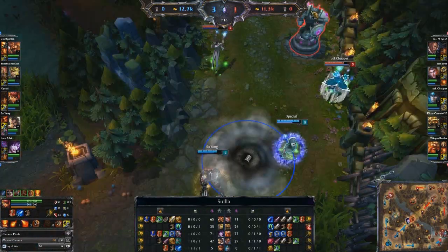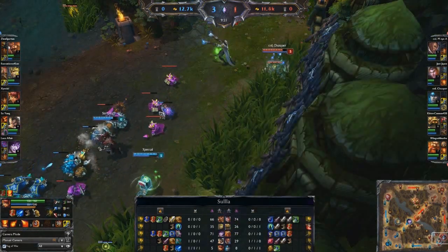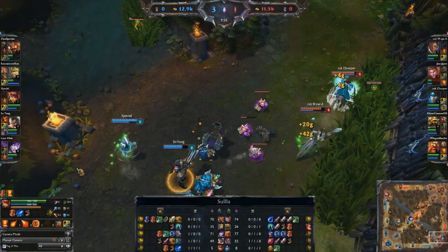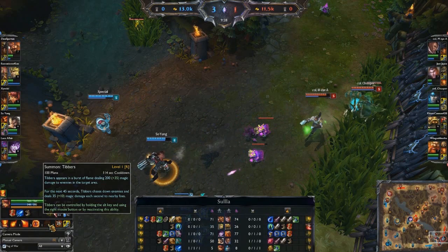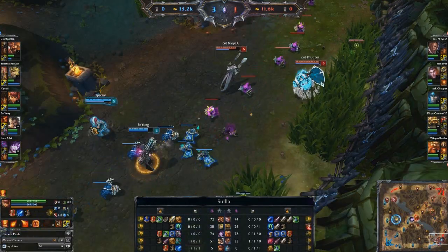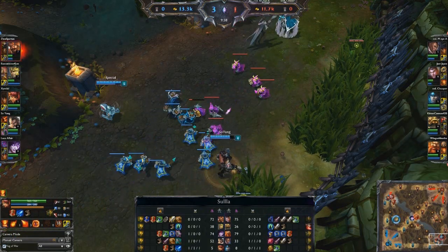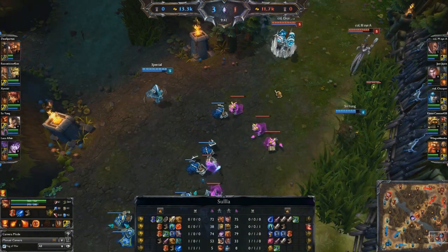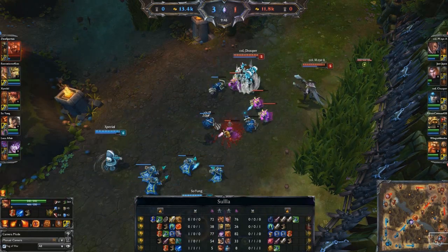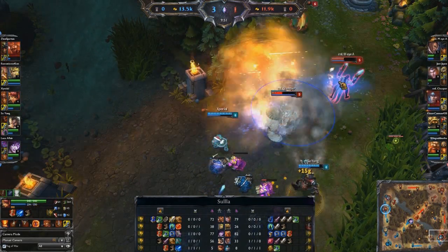Watch the experience bar down here — Annie is getting close to level 6. X-Special is getting ready to skill Tibbers and immediately use it when he hits level 6, and note that Graves is already level 6. You can tell your laning partner 'hey, I'm about to hit 6, let's go all in,' and drop a big Tibbers stun right on top of the other side. Annie is only maybe two or three creeps away now — there it is, hits level 6, now has Tibbers ranked up. Annie doesn't have flash up, but she's just going to go ahead and drop the Tibbers stun.